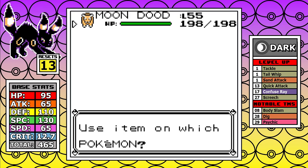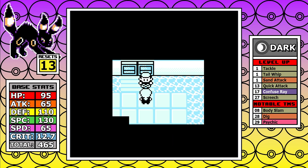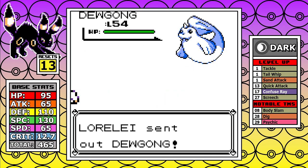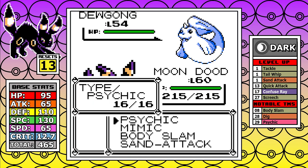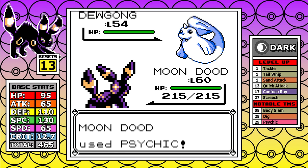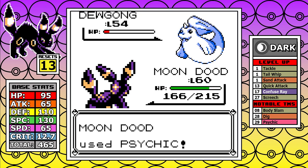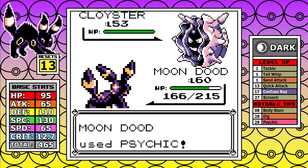I have all my Rare Candies and level up to 60 before heading into the Elite Four. Lorelei leads with Dewgong — I'm in a good position since I can tank anything, and if they get an attack drop it doesn't affect me. Psychic does a lot of damage, but Dewgong has Signal Beam which is super effective — still, I can two-shot it. Cloyster has pretty low special, gets off a Hydro Pump that does pathetic damage, and we move on.